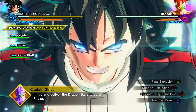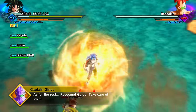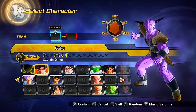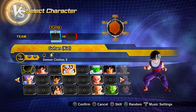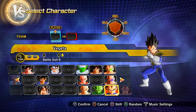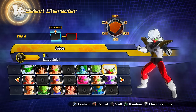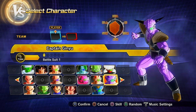Clearing the Ginyu Force saga gives you quite a few presets and five new characters: preset 6 of Goku, preset 7 of Goku (Ginyu Goku), preset 3 of Kid Gohan, preset 6 of Vegeta, preset 1 of Guldo, preset 1 of Recoome, preset 1 of Burter, preset 1 of Jeice, and preset 1 of Captain Ginyu.